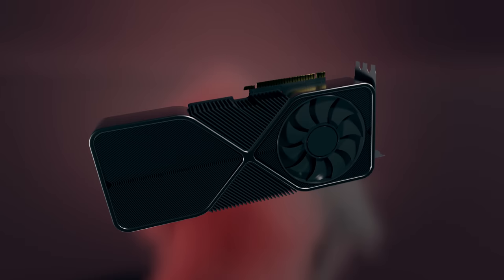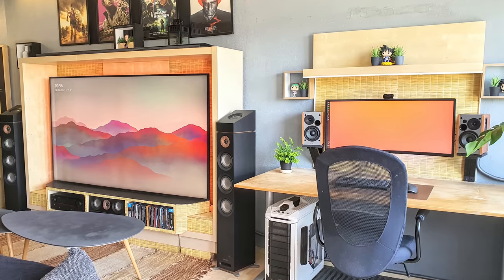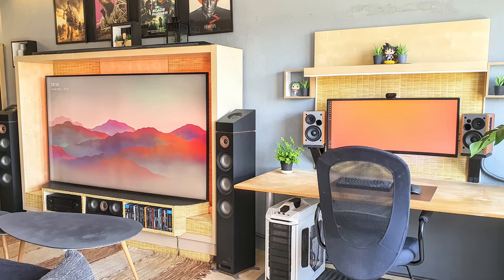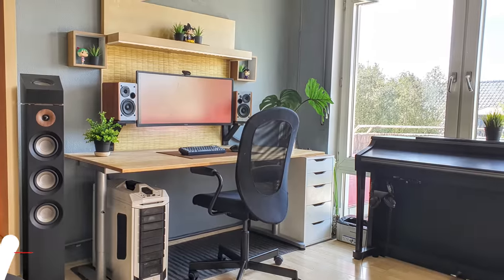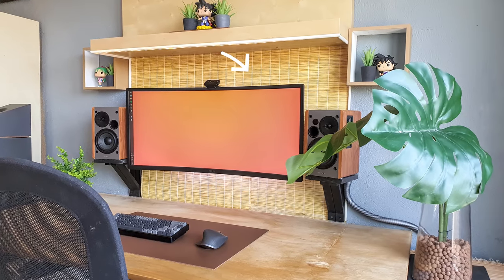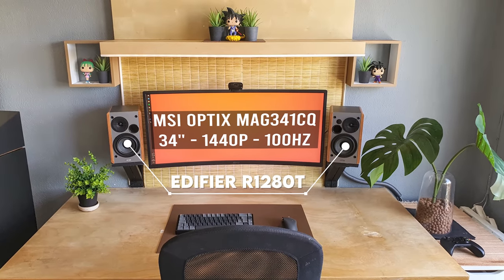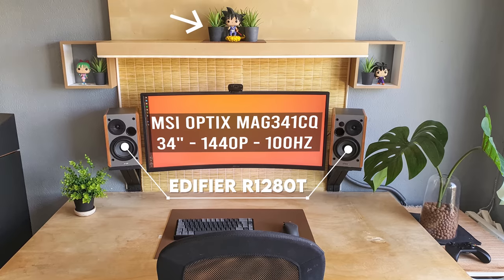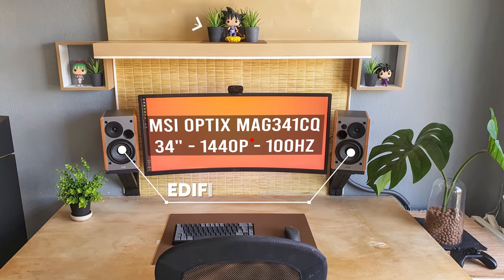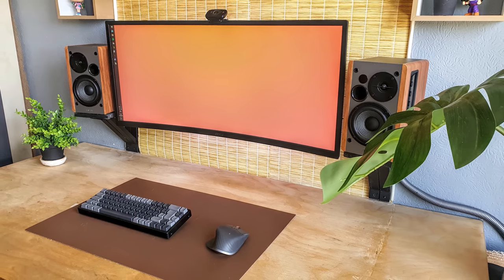Wrapping up the episode is what I'd call the cleanest setup from season 5 so far — and damn, look at that execution. This is Sergi's setup from Germany, built for CAD and entertainment. He made a custom headboard out of some type of straw material, and combined with the lighting it adds super cozy vibes. Both the ultrawide monitor and speakers are mounted against the custom headboard, and above that he installed a wall shelf holding IKEA plants and Funko Pops for decoration.